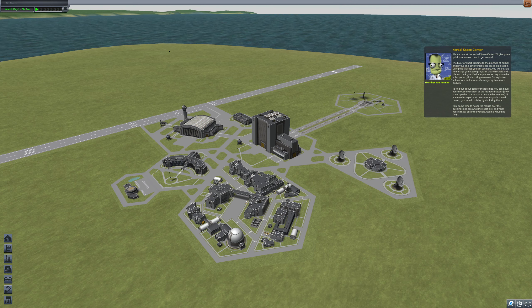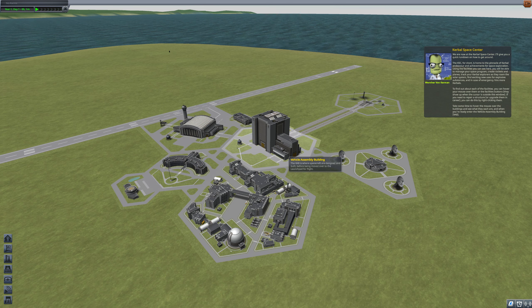KSC, for short, is home to the pinnacle of Kerbal endeavor and achievements for space exploration. Using the facilities you see here, you'll be able to manage your space program, create rockets and planes, track your Kerbal explorers as they roam the solar system, find exciting new uses for explosive devices — substances, they say devices — and in case of emergency, hire more Kerbals.